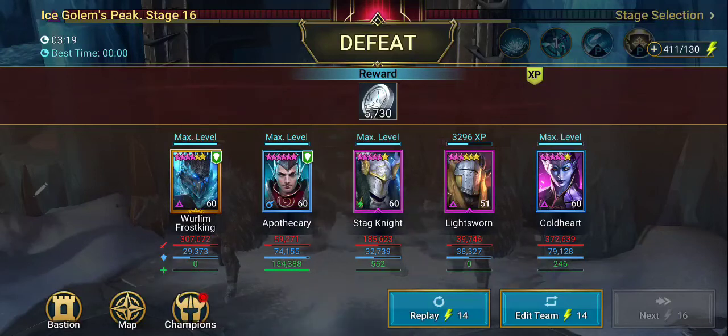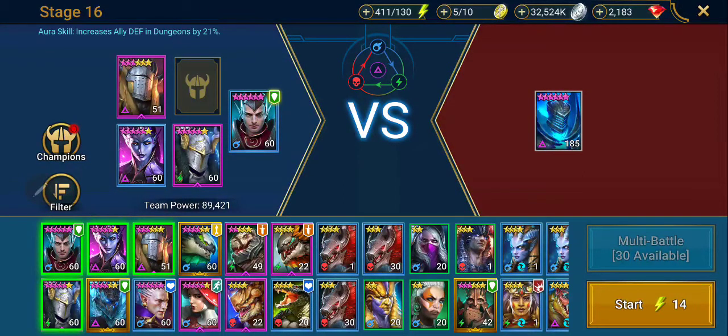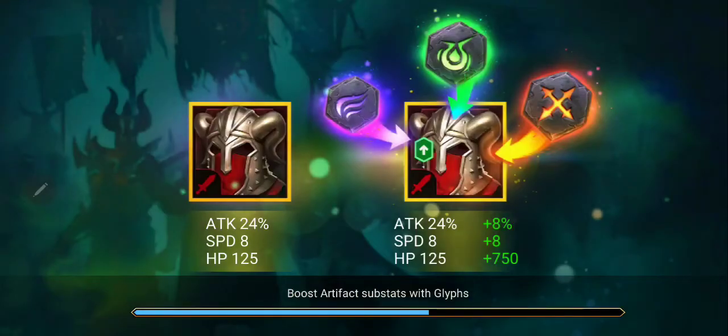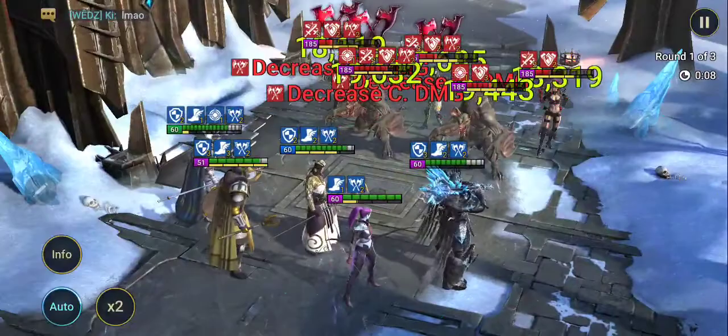Unless I manual it — maybe I can manual this. I'm going to go to the stage selection and consider manualing it while I go through the roster to see if there might be a better team to put together to beat this. He is a Void. Warlem Frost King's adding a lot of defense — wait, it's the arena aura. Well, that was moronic of me, I thought I was getting extra defense from him. Maybe I'll try it with Apothecary in the lead. I don't know if 21% extra defense is going to help.